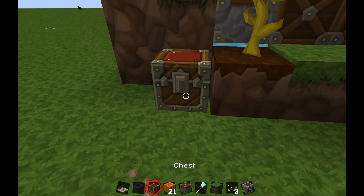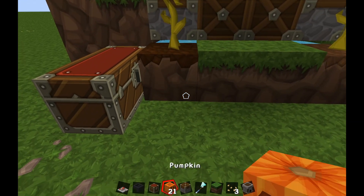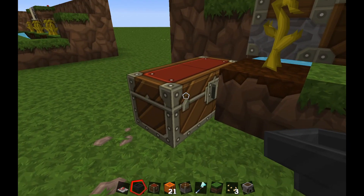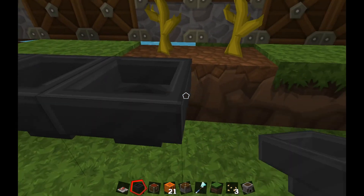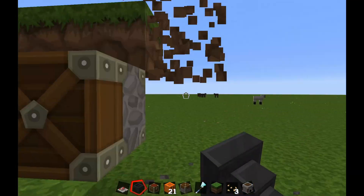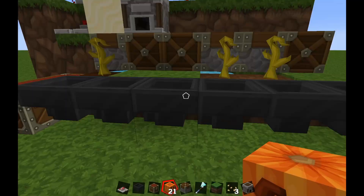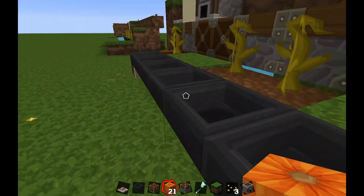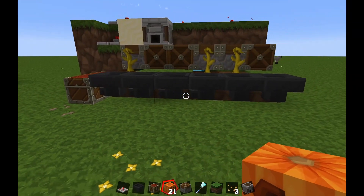First things first, let's place a chest here so the pumpkin doesn't grow on it — luckily that doesn't happen. We're going to put some hoppers facing into the chest. To do that you need to press Ctrl, place into the chest, then place hoppers all the way around. Now when the pumpkin grows it's going to hop into the hopper and into the chest. It's working! You have just finished building your automatic farm.